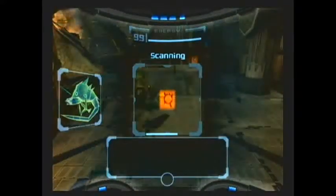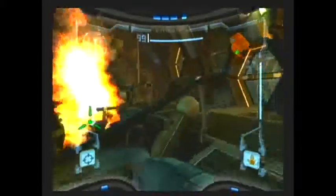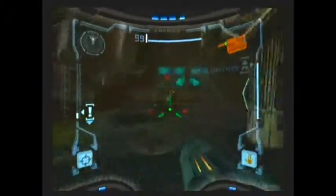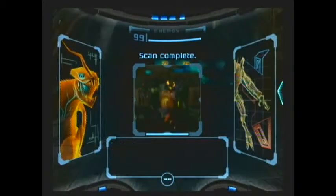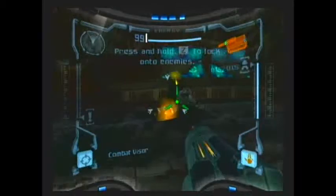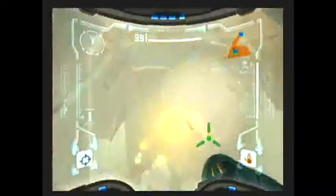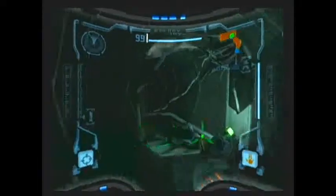If you want to get 100% on the game, I suggest you scan all the creatures — and not just creatures, but basically everything you want to scan, just in case it might be in the logbook. To beat the game at 100%, you want to get 100% on your logbook as well as get all of Samus' upgrades. You do that, you get a secret cutscene. I decided not to do it because I'm lazy.